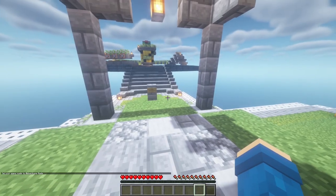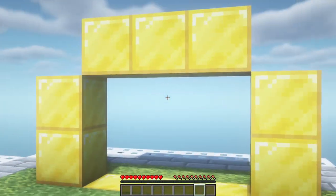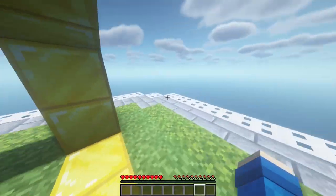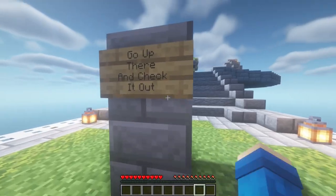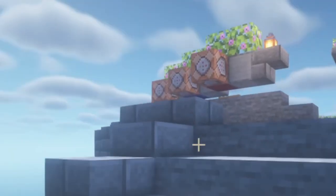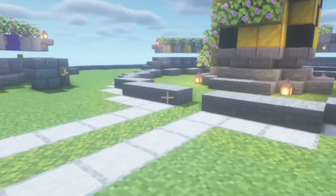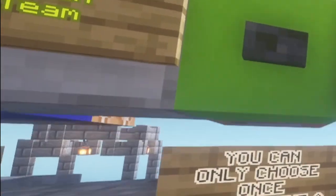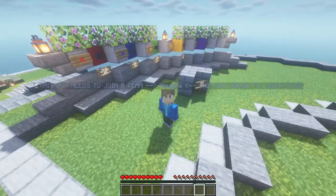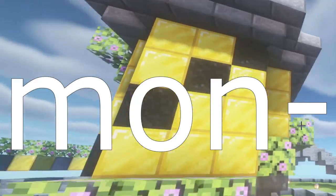Whenever the player joins, they're going to walk around and wonder what things do — they do nothing. You can select any of these teams: red team, blue team, green team, yellow team, purple team. Whenever players are in the game, this is what's above their head. There are some instructions about the tournament. Over here is the massive monument.